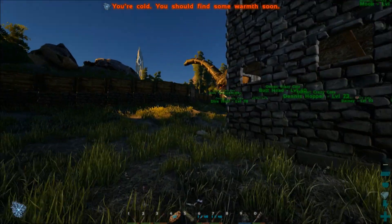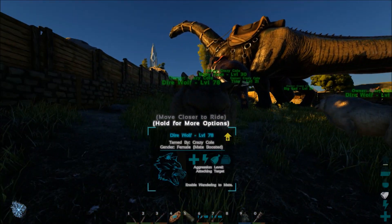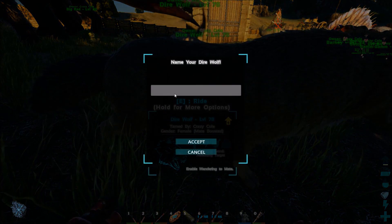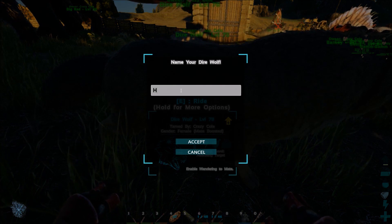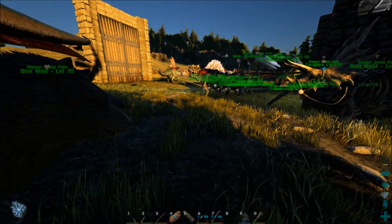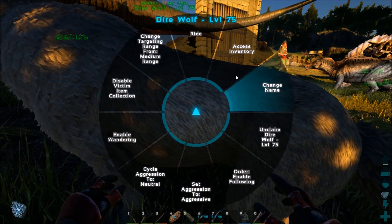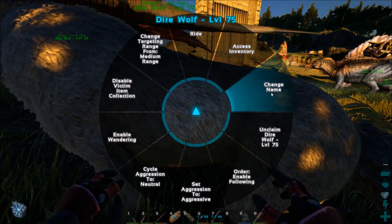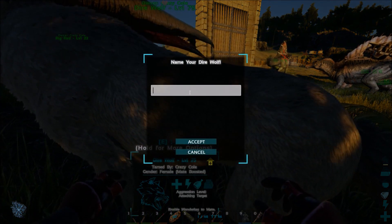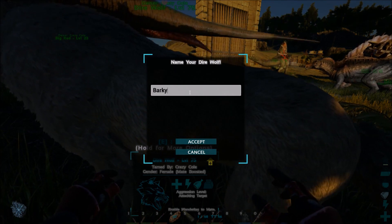We got both of them though. I haven't quite decided on the names, but I think I got a theme going. We got Wolfie, so we're going to change this one to Howley. And then this one's going to be Barkie — like the seven dwarves, you know. Sleepy, Grouchy, all those different names. Barkie — bam.